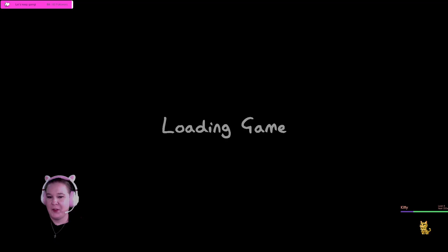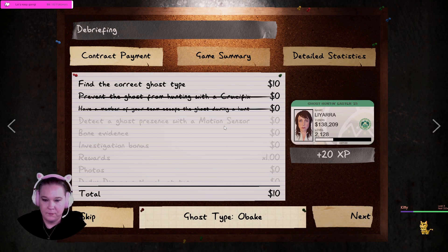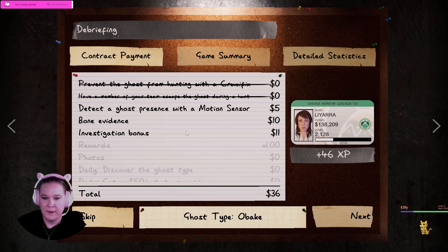Obaki's distinctive fingerprint makes the game super easy. What was Obaki's other evidence? I don't know, but it wasn't DOTS, so we would have been able to figure it out eventually. That's one down and it's going to be pretty good because we get extra daily bonuses.